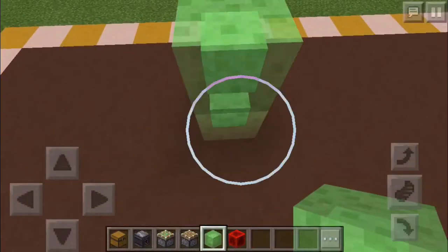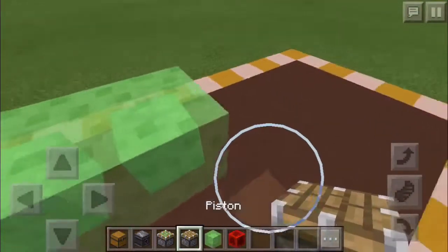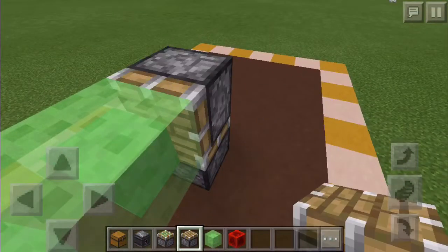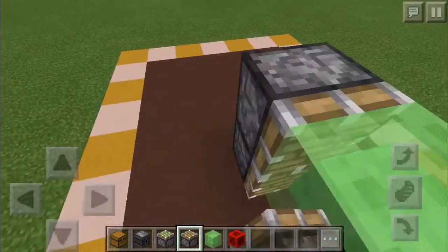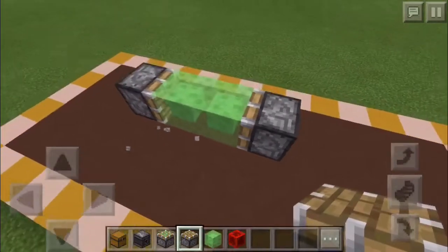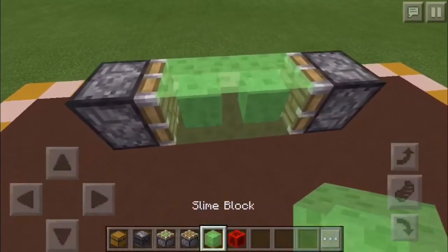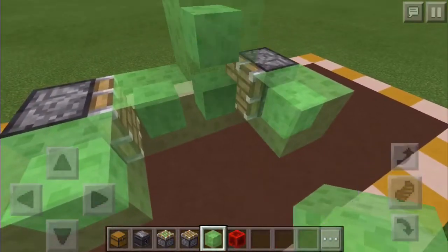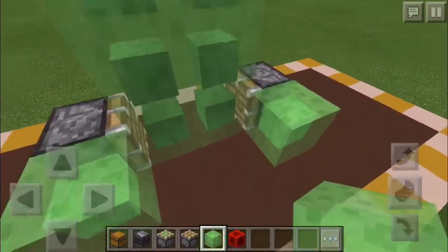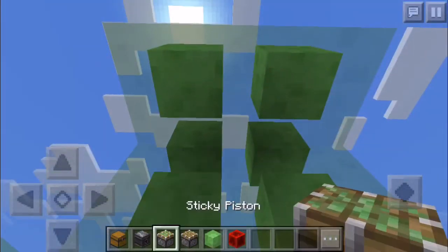First off, let's make it one block off the ground so it'll go somewhere when I'm done. A piston facing that way — just gonna start out with a shape pretty much like that. Then you're going to add a slime block here and a slime block here, and then you can bring these up one, two.